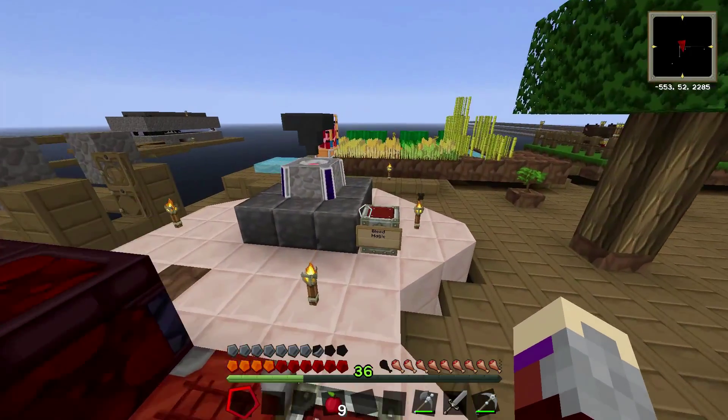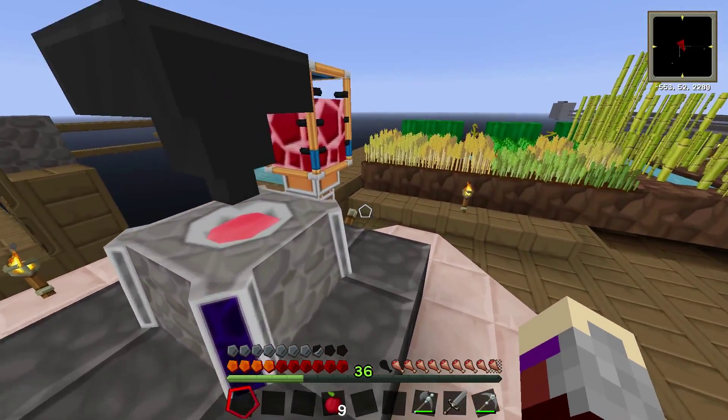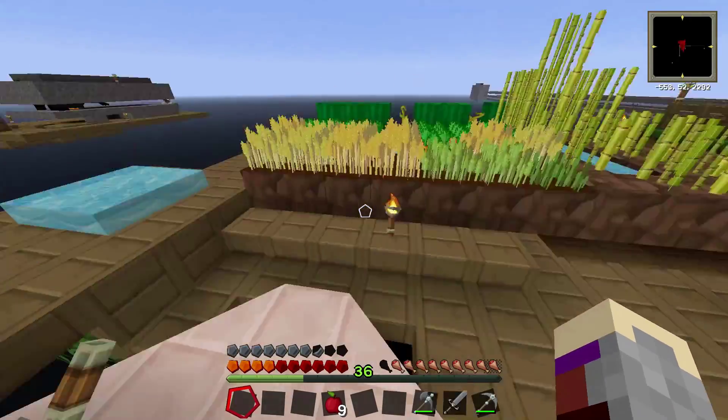Emergency chest there. Blood — I put all the blood magic stuff here as well as some golden apples. Also, I had to rebuild a bit of that because it exploded.